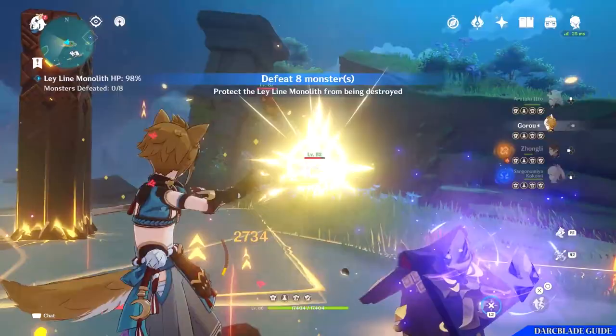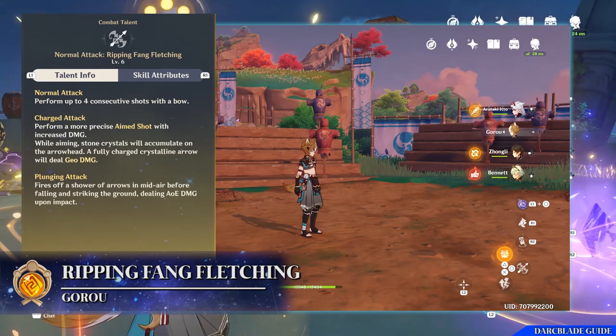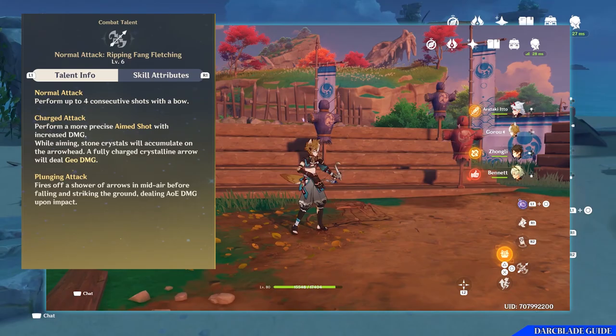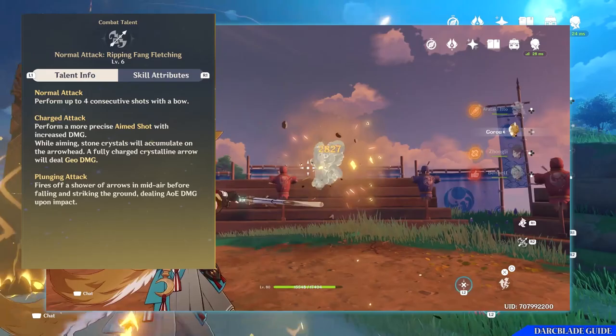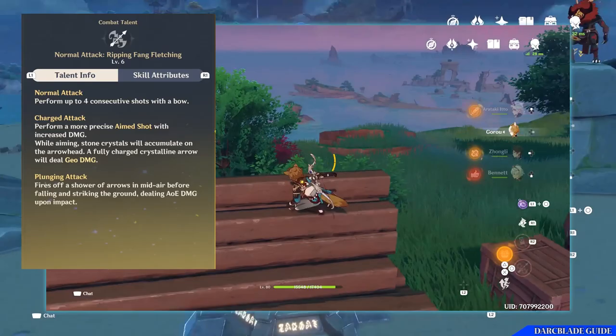When it comes to Goro, his first combat talent is his normal attack, Rippin Fang Fletching, which is performed by pressing the attack button. Doing this will cause Goro to perform a 4 hit combo with his bow. Alternatively, you can hold down the attack button to perform a charge shot. Much like other bow users, doing this will allow you to aim where the shot is going, and if the charge shot is held for a certain amount of time, the arrow will instead deal geo damage instead of physical damage. And then finally he has access to a plunging attack, which is performed by pressing the attack button whilst in mid air.